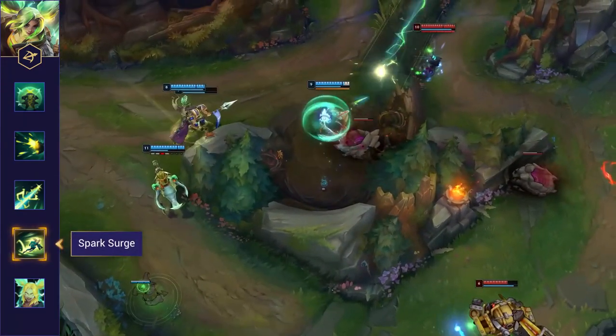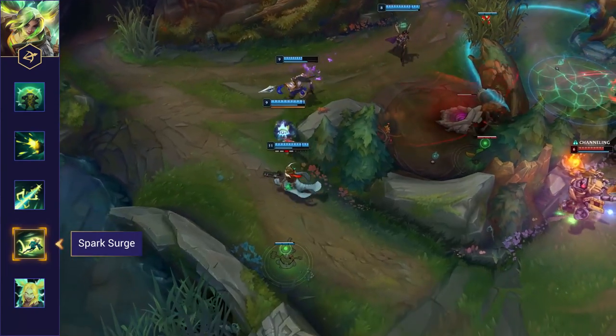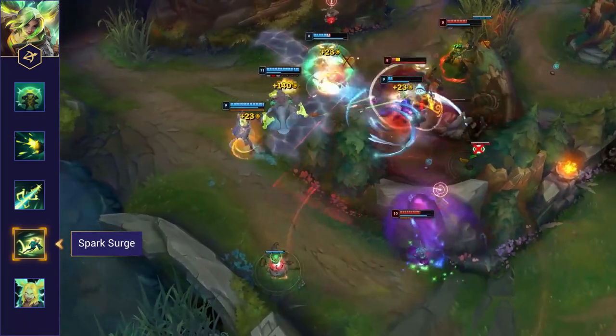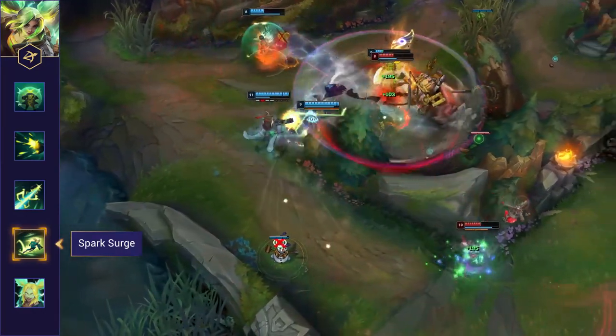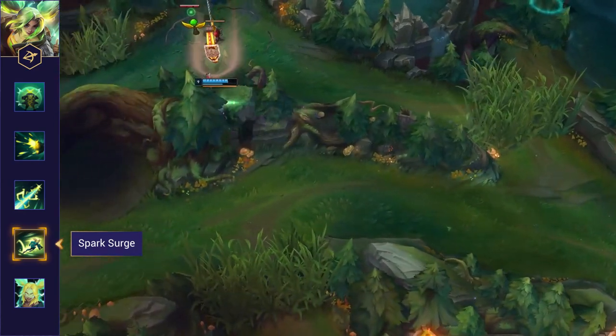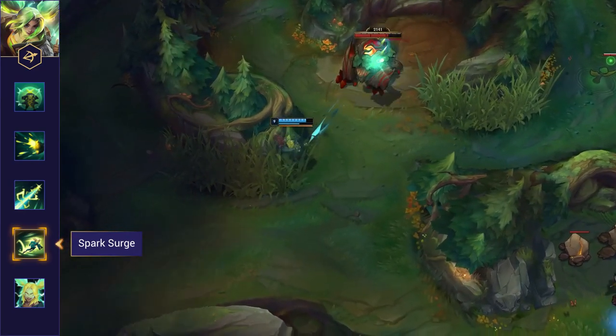Zeri's E is a dash and alongside her movement speed it's her main form of mobility. Without terrain it's a simple dash, but she can use it over walls to massively increase the distance it travels, allowing her to engage, escape, or get around the map very quickly. Zeri can also cast her W or her ultimate whilst using this dash, so be really careful not to get comboed as she dives through walls.